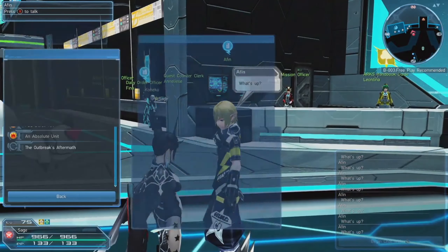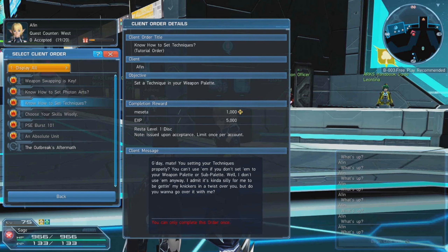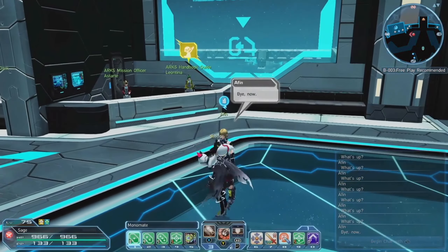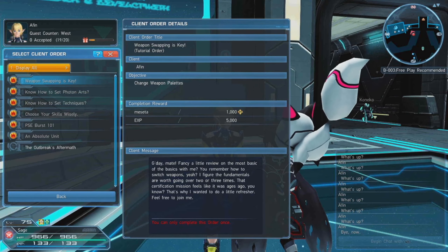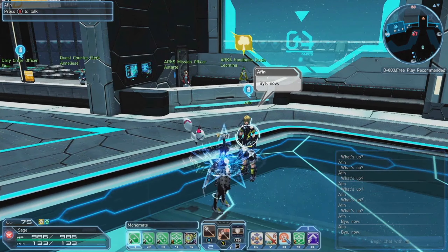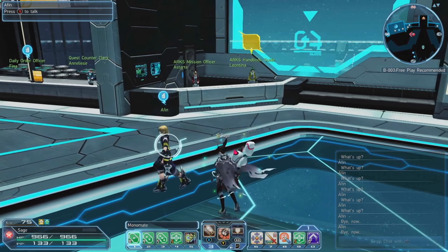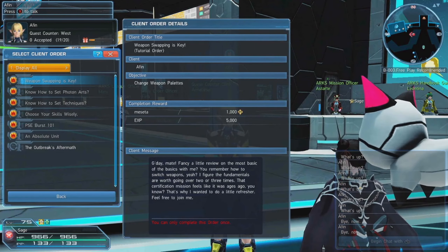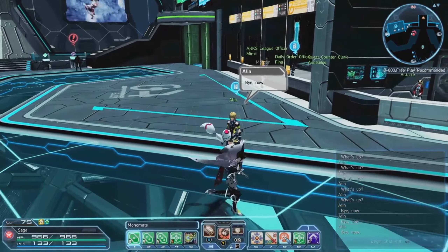Immediately after doing the tutorial world, you're going to want to go to this guy called Alfin, the blonde-haired dude walking around the area. He has a bunch of client orders that are super easy to do and just give you 5000 XP each, so you're going to get a bunch of levels before you ever do anything else. The first one you need to do is 'Weapon Swapping is Key' — very easy. You grab it, switch your weapon. If you're on controller, it's up on the D-pad; if you're on mouse, it's probably the scroll wheel to switch between a weapon palette. That will finish it — turn it in.